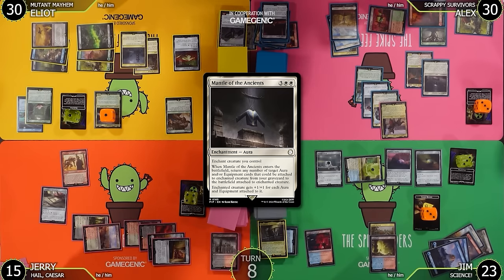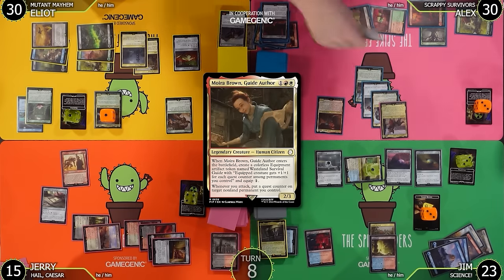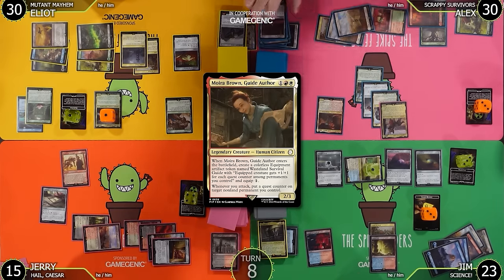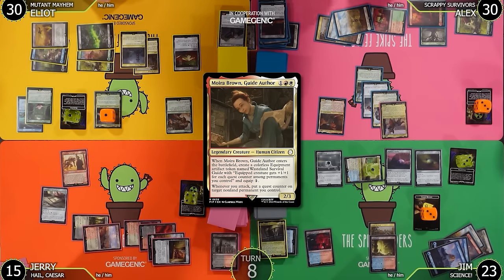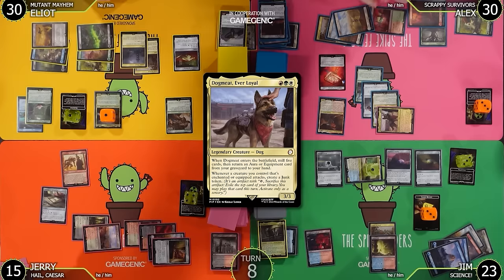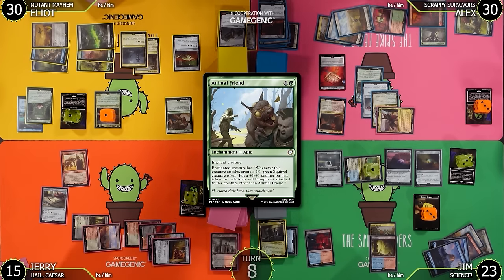I'll tap two to equip Power Fist to Dogmeat, then tap two to enchant Animal Friend onto Dogmeat. Tap another Junk to impulse draw — Moira! Tap my last Junk to impulse draw once more — Mantle of the Ancients, but it's too expensive. I'll tap three to cast Moira Brown. When she enters, create a colorless equipment artifact creature token called the Wasteland Survival Guide: creature gets +1/+1 for each quest counter among permanents I control. Has equip one. Whenever you attack, put a quest counter on a permanent you control.